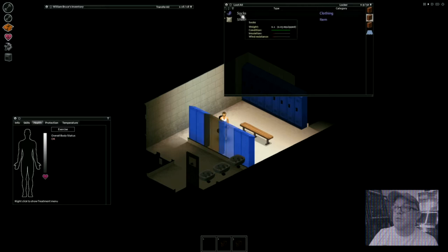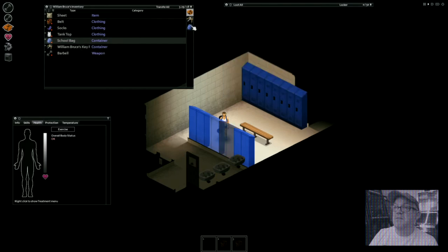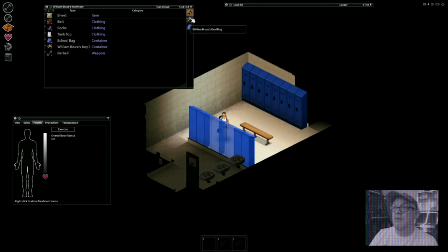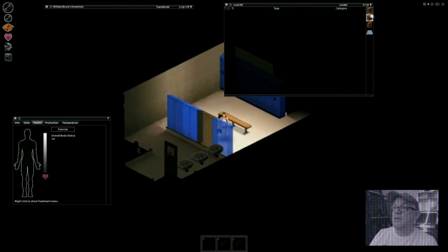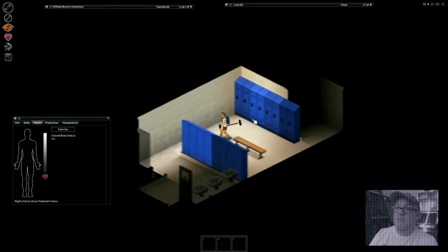Socks are going to be important - we're going to wear those. Sheets we will grab - sheets are very important for covering up windows in houses. A school bag we're going to equip on our back. The main box you see is your inventory; keys are any keys that you find, very useful for car keys. Checking the last couple of lockers - just a paper clip, nothing there of use.